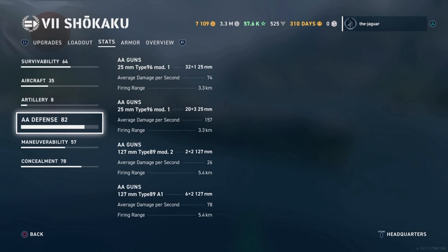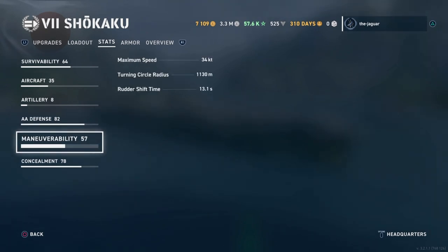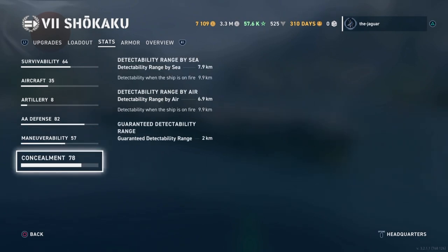AA defenses are quite numerous. As far as maneuverability goes, 34 knots maximum speed is great — up there with cruisers and some destroyers. Rudder shift time of 13 seconds is pretty good, though this will mostly be controlled by the autopilot anyway. You can control the ship manually, but you'll mostly be using autopilot. Concealment is down to 7.9 kilometers, which is pretty good.